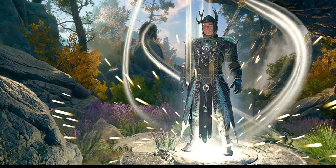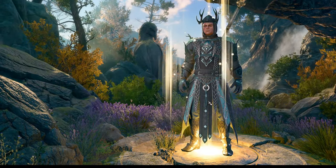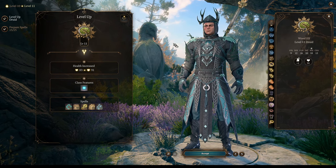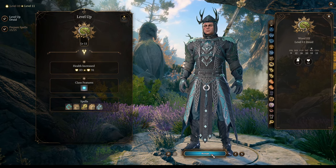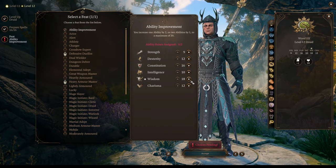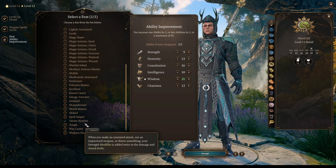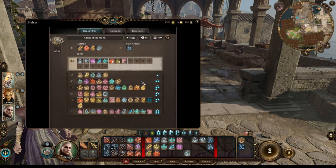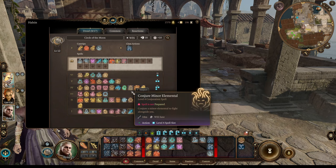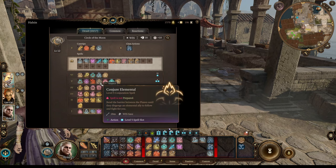Then we continue leveling — at level 10 we get an additional cantrip and Myrmidon forms, at level 11 we get level 6 spells, and at level 12 the final additional feat. We pick whichever feat we haven't chosen yet — either plus 2 Wisdom or Tavern Brawler. For level 4 and 5 spells, you want to pick Conjure Minor Elemental, Conjure Woodland Being, and Conjure Elemental. These three spells give you powerful additional summons — extra bodies in a fight are always nice.